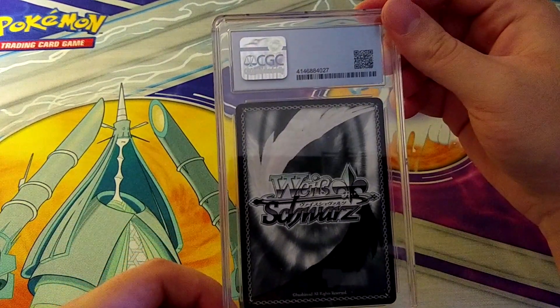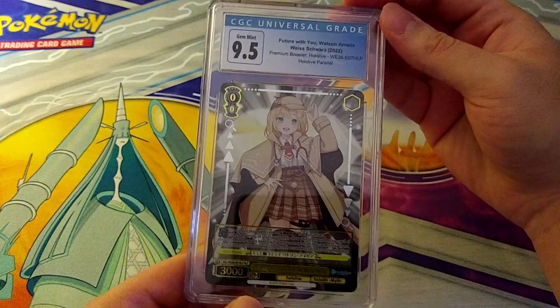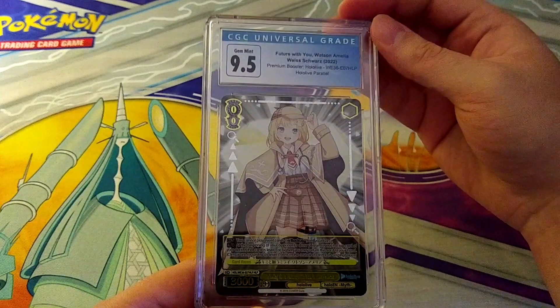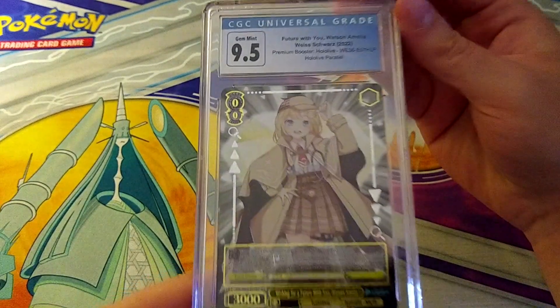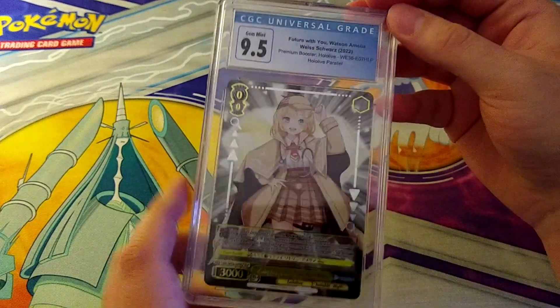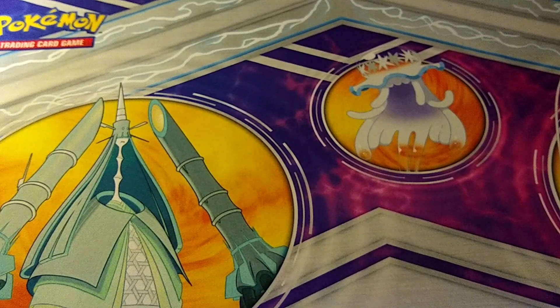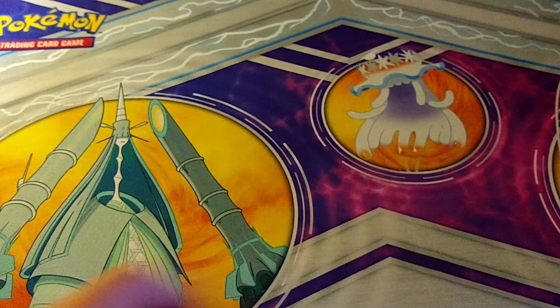Here's Ame — my favorite — and she pulls a 9.5 Gem Mint. I was hoping she'd pull the 10 but 9.5 isn't bad. I will be keeping her without a doubt. Ame is my favorite from Holo Live; second is Gargara, just in case you were wondering.